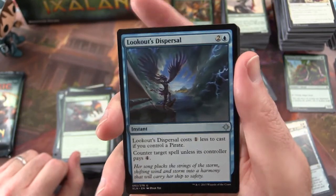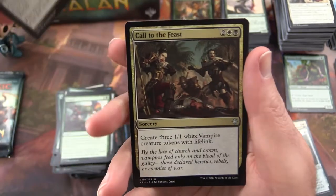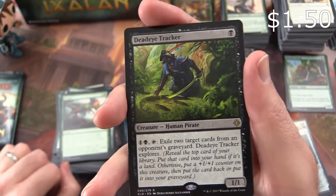The uncommon is Lookout's Dispersal. Grim Captain's Call. Call to the Feast. And Dead Eye Tracker is the rare.